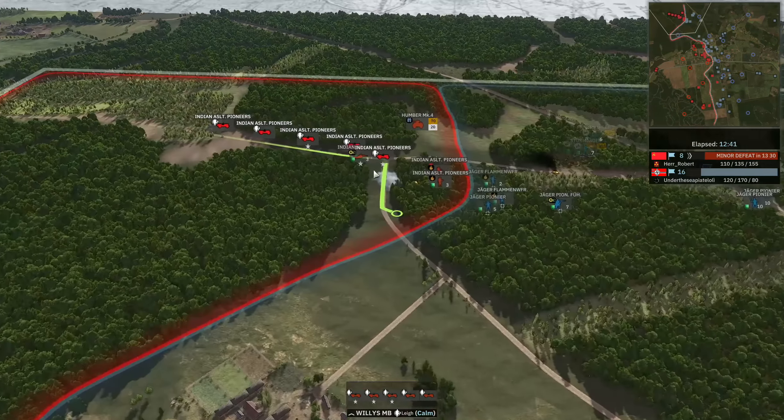On the bottom side a 17-pounder is coming up - he's going to probably try and slide that into position in the tree line to pop the Stug 3 nice and quickly. The Hurricane Mark 4 does get a nice bombing strike in and the surrender does come through on those Jaegers. So a little bit of respite for Herr Robert, but a little bit of work still to do. He needs to capture back these flags and stop what is now a triple tick. That is 18 to 6, and there is still more infantry coming in - so maybe no respite for Herr Robert unfortunately.